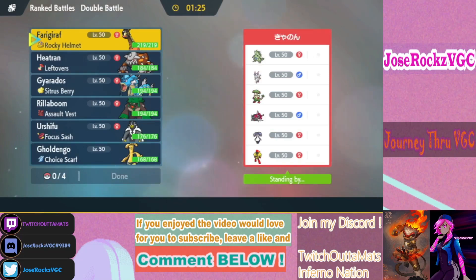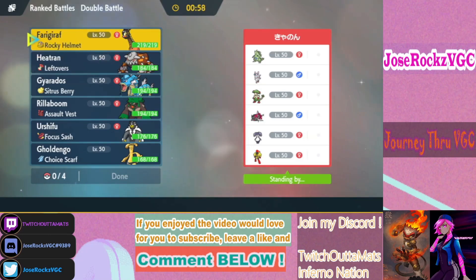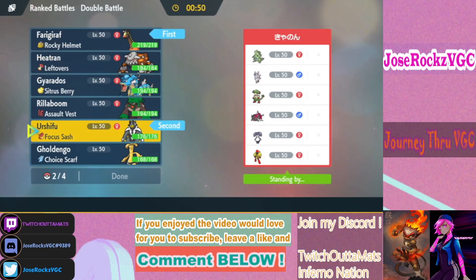Our extra match of the day features a very strange team. He has Tyranitar but nothing to set up sand offense, Vasco Legion but nothing to support it, and Trick Room. Farigiraf and Urshifu help me deal with shenanigans like Armarouge. Gholdengo is good here for the Sylveon.